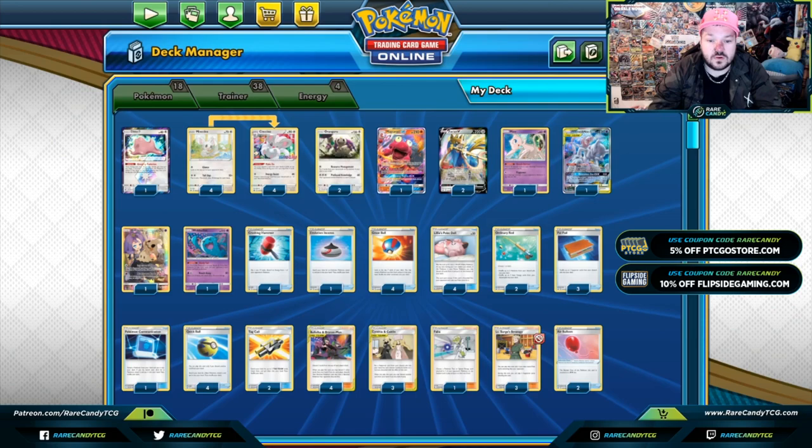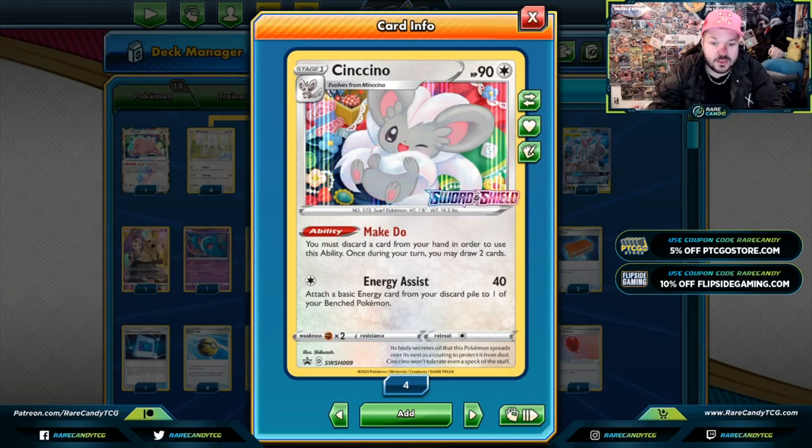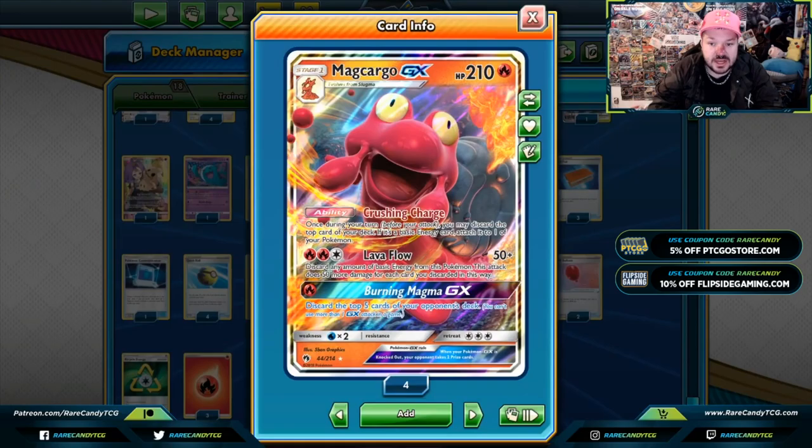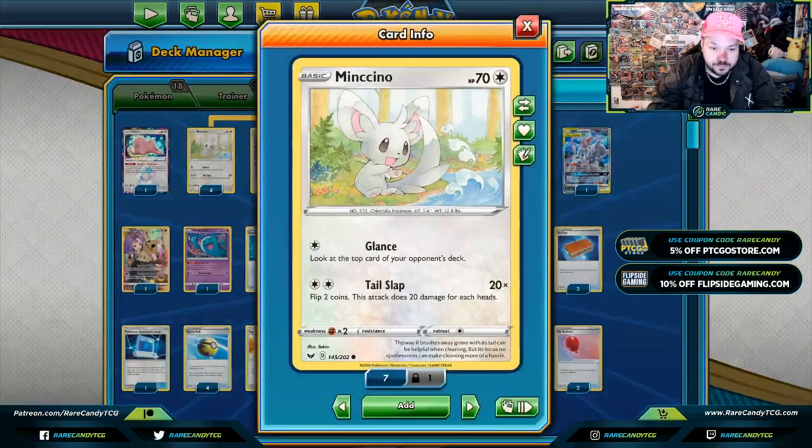Along the way there are other cards such as Faba that will take away your opponent's tools, special energies, or stadiums. You can also deny your opponent drawing prize cards with Lillie's Poké Doll. Starting with Ditto Prism Star — its ability is Almighty Evolution. This card is mainly used to evolve; it's kind of like a fifth Mincino. It has the benefit of being able to evolve into Macargo GX, so if you aren't able to get a Macargo GX into your discard pile to use with Mewtwo & Mew GX, you can evolve Ditto into a Macargo GX.